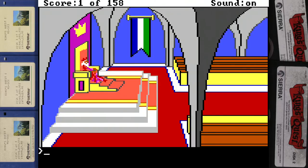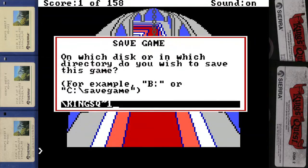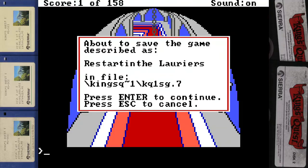Oh nice. He like waved something at us — he was like, be gone. We got a point for that. I just love that someone animated that. You can technically play this game without ever talking to the king until you have all this stuff, but you gotta get that point. Is there any way to speed walk? If you press the plus button you can speed up the game. You're gonna want to stop walking and type in save game. Oh look, there's all the old saves — orgasmic beanstalk. We were having a good time.